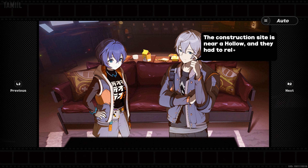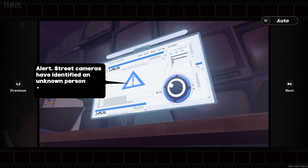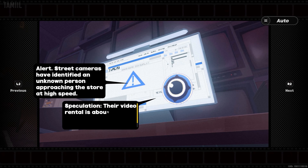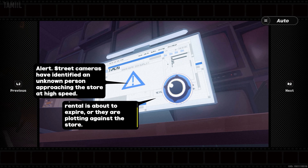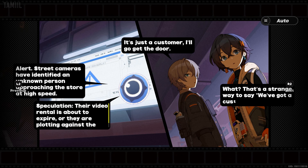Mr. Perlman's construction site is near a hollow and they had to relocate all those people. Mr. Perlman's companies that want to enter the Tops Alliance sure are something else. Alert — street cameras have identified an unknown person approaching the store at high speed. Speculation: their video rental is about to expire, or they are plotting against the store. It's just a customer. I'll go get the door. What? That's a strange way to say we've got a customer.